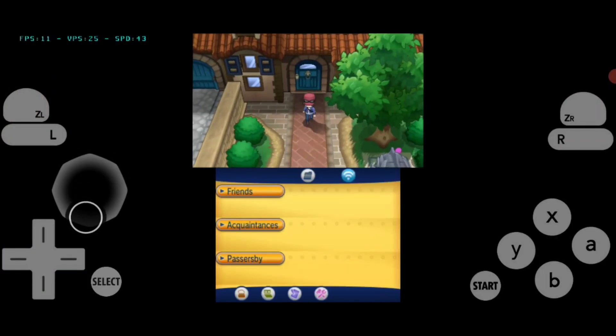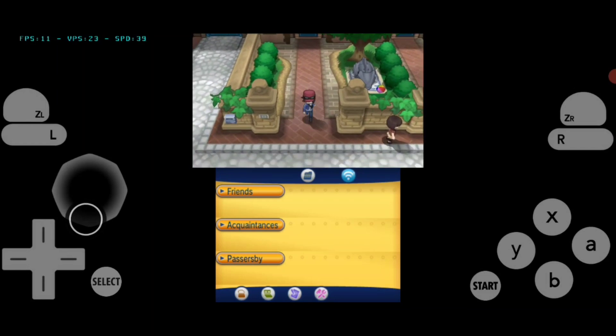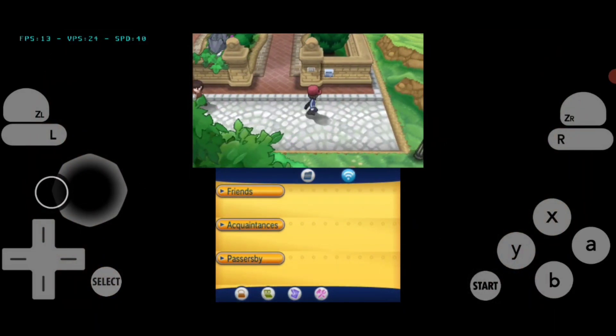Before applying any trick, let's check how Pokémon X runs on my phone. As you can see, it runs at about 2 to 7 FPS, sometimes giving up to 12 FPS, and the performance is very terrible.